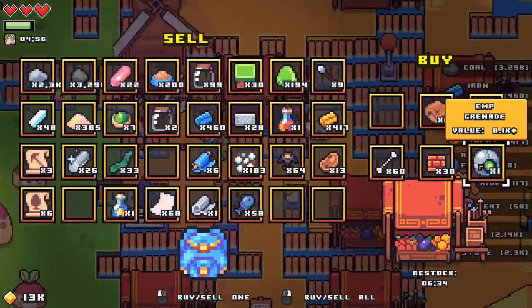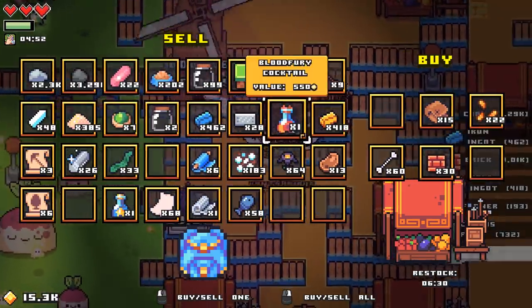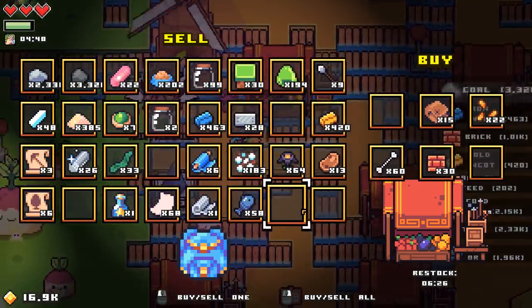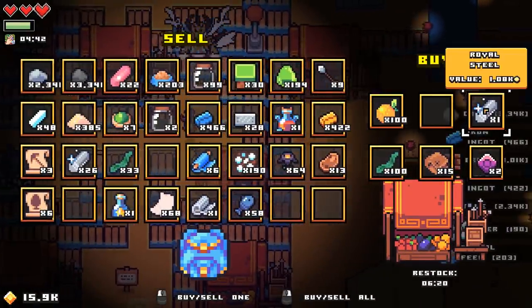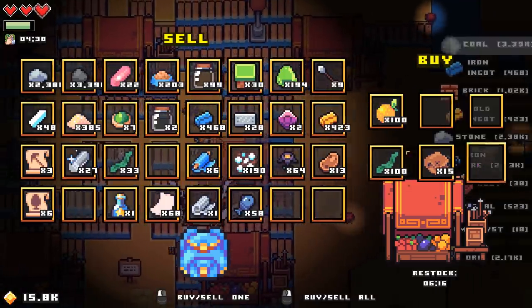I gotta up those. So we want to just buy everything. EMP grenades are worth dosh. Pumpkin seeds, leather — nah. Most of this probably isn't that helpful. Dragon filter. I'm just gonna buy the royal steel. It's worth it.